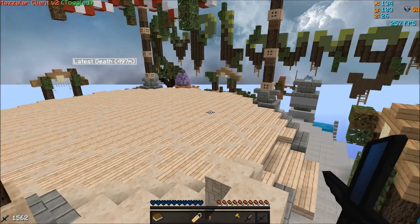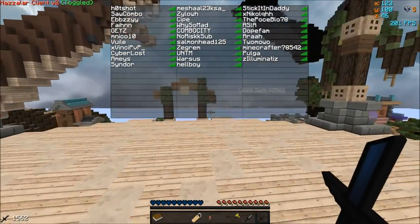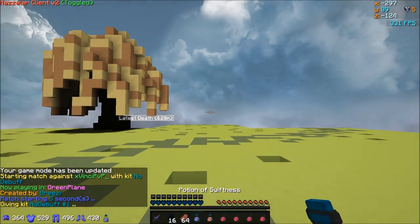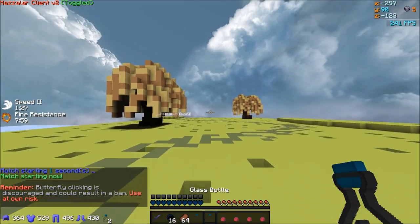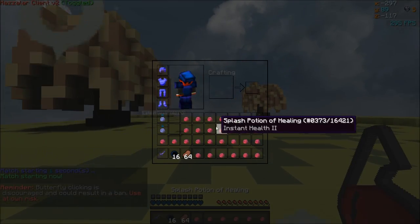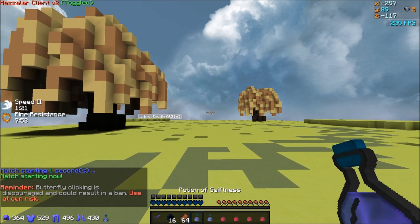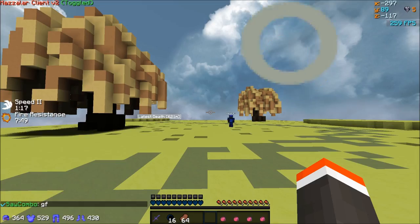I used to have a speed pot in there at all times, but now I've sort of got used to having a health pot there. The only times I'll ever really scroll is when I'm changing from like a health pot to a fire res, or whatever.